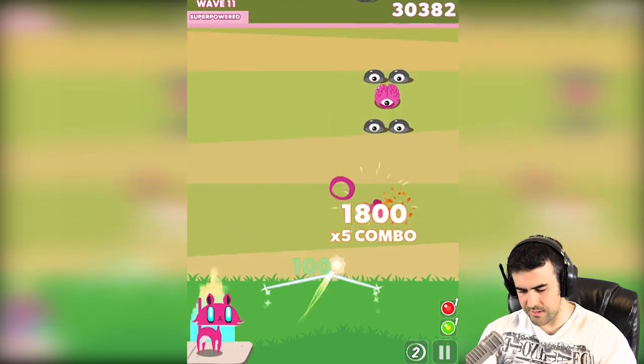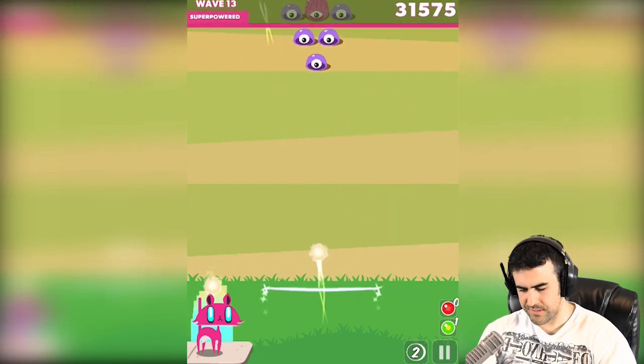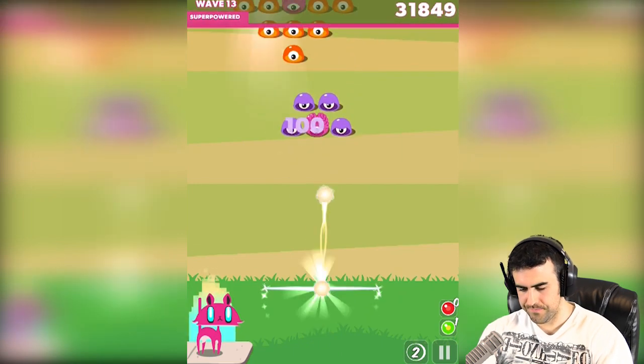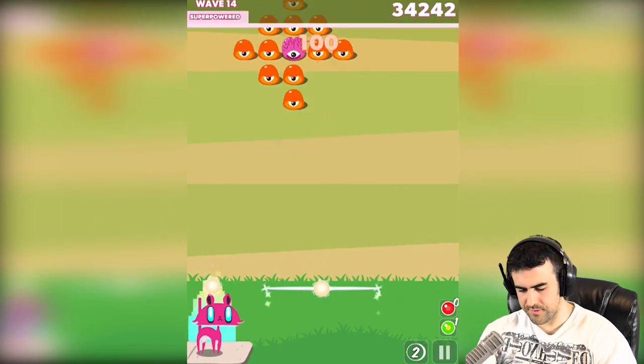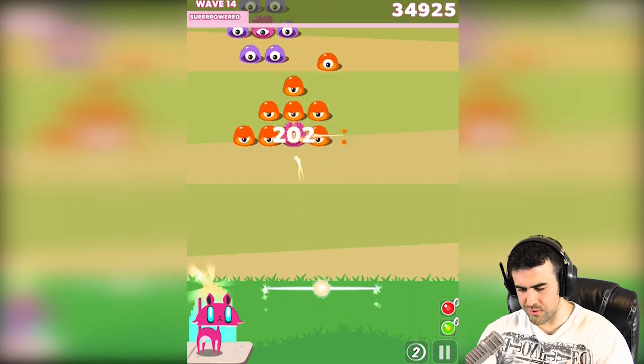Oh no no no — woo! That was close. What does red do? Oh, it keeps going through them. Nice. So down here at the bottom right I have a red and a green. And what does the green one do? Let's try that out. Boop — that would explode when it hits them. Nice.